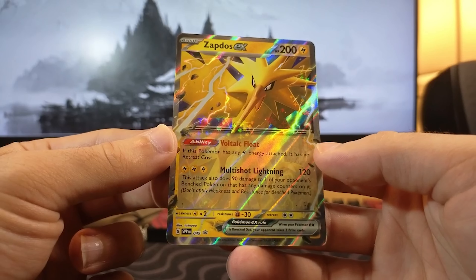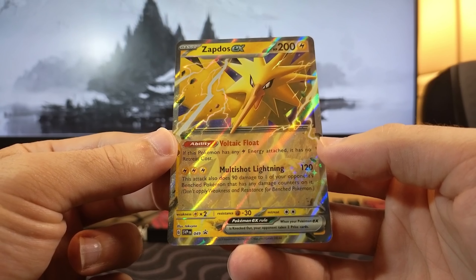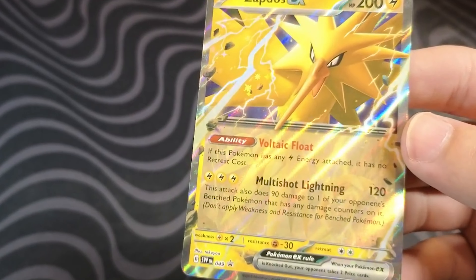And if you look here, this is why he's such an elusive Legendary Bird. If he has a Lightning Energy attached, it has no retreat cost.